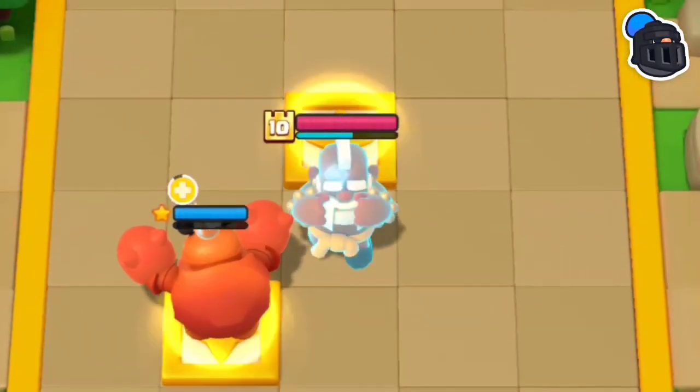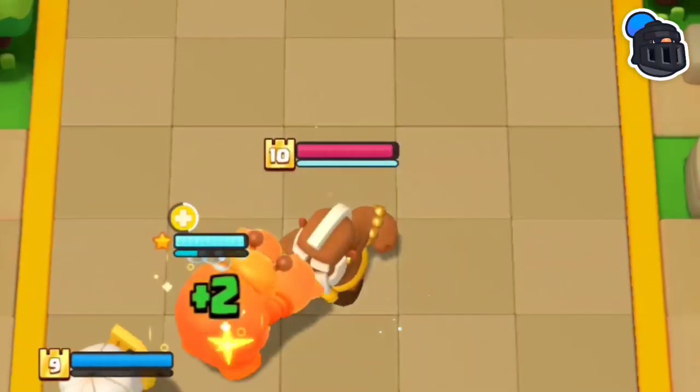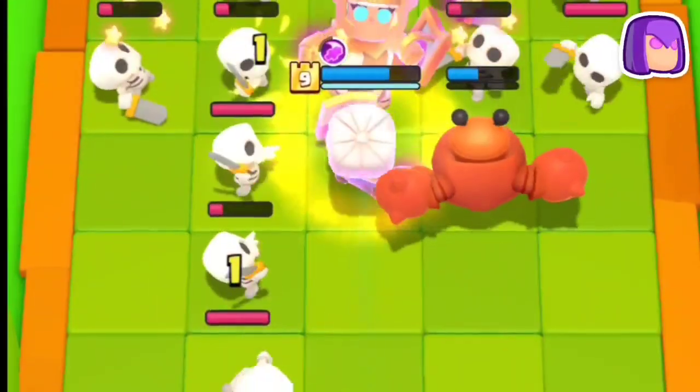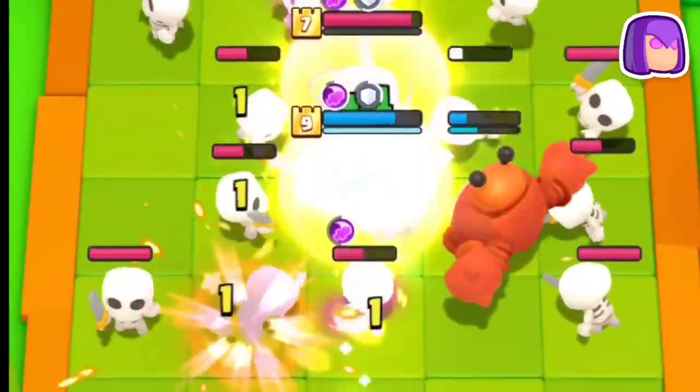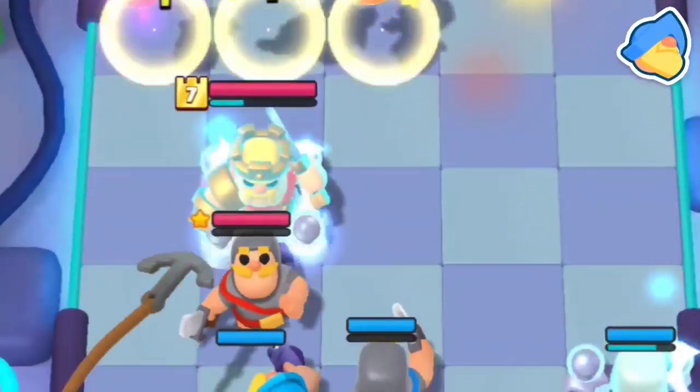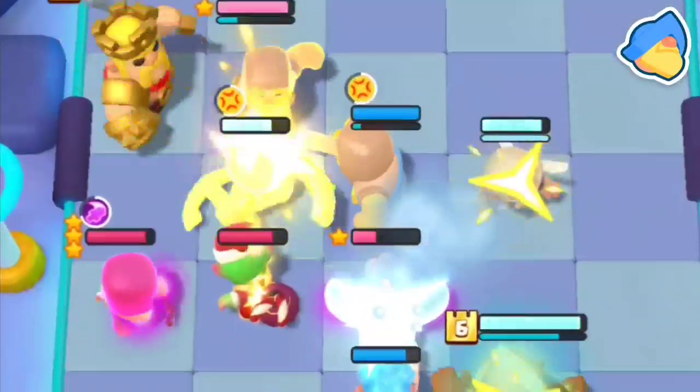A level eight Monk can easily counter Mega Knight regardless of how much you upgrade him, so avoid doing it. The skeletons are susceptible to Shield Maiden's super, and if you have the level eight ability you get infinite supers. Fisherman has no direct counters — it all comes down to the placement.